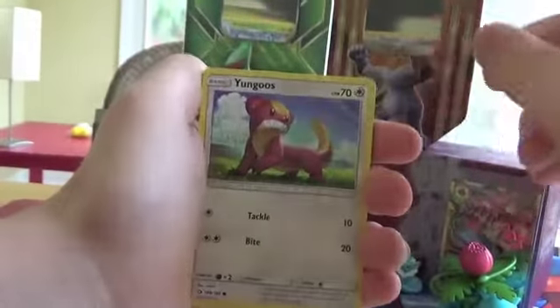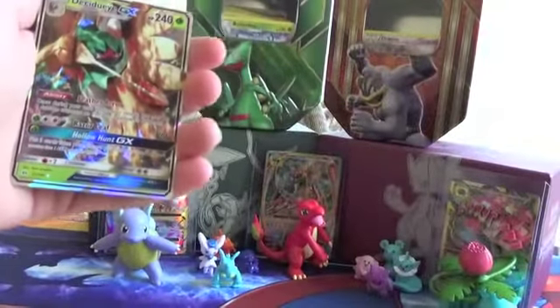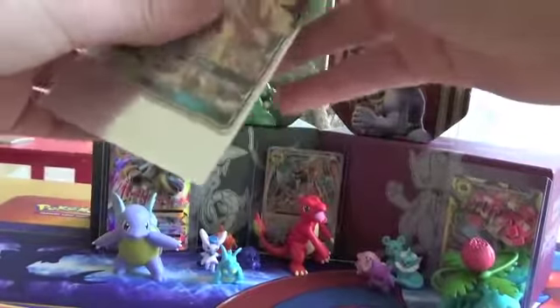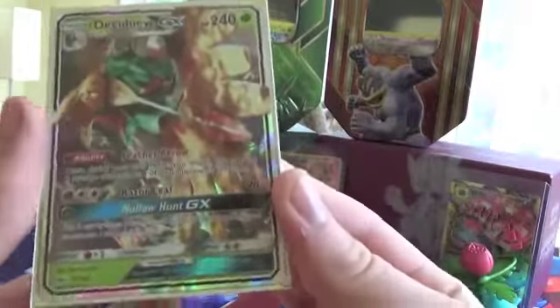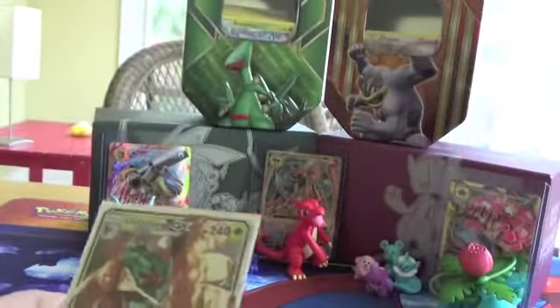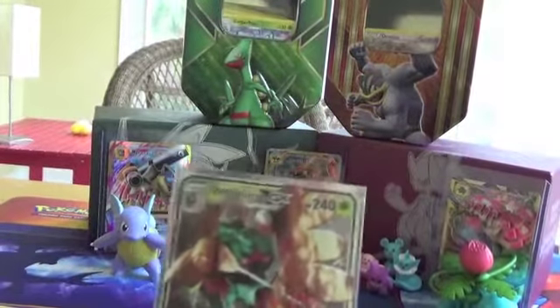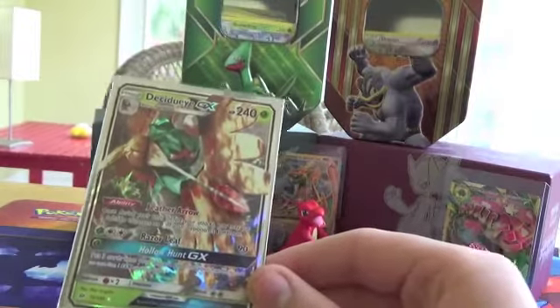Caterpie, Paras, Shellder, Zubat, Lightning Energy, Croconaw, Energy Retrieval, Wishiwashi, Reverse Pelipper, and... Decidueye GX! Sweet, there we go! We definitely — it's nothing amazing, but because of the bad luck we've had recently, I am most certainly going to take this — a very nice looking card. Y'all kissed your screens, thank you! You're not getting all regular rares — very very nice pull right there.